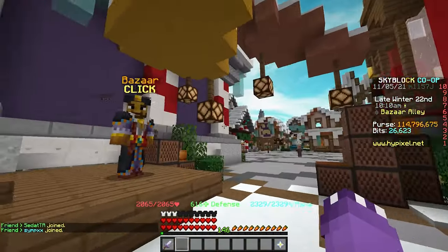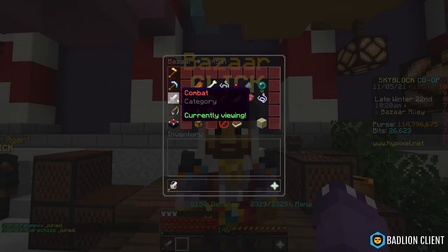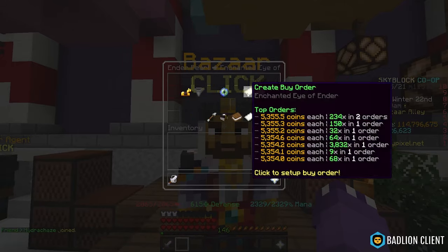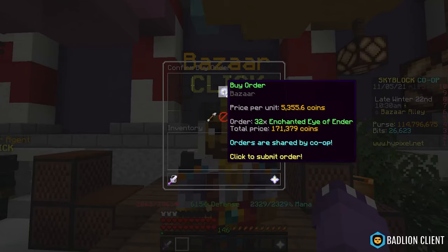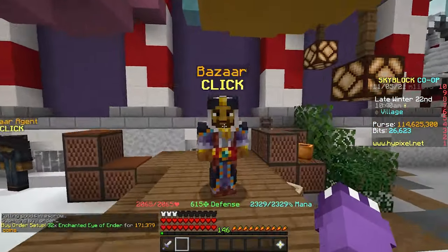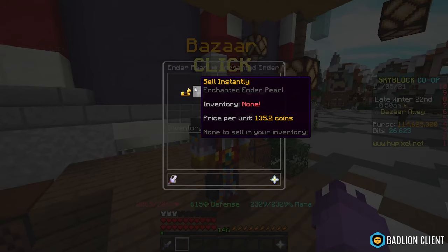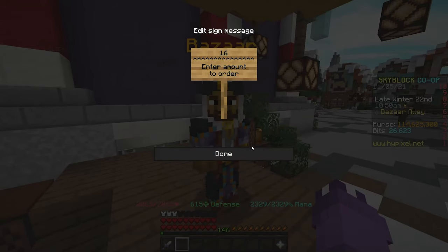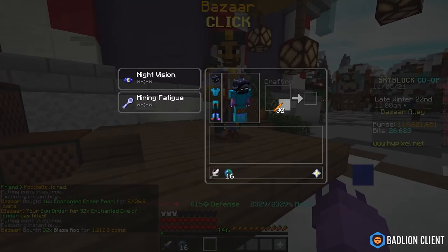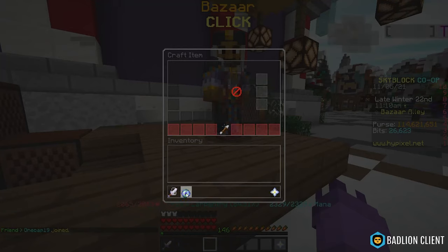The next flip: head to Bazaar Alley, right-click the Bazaar, go to the Combat section, find Ender Pearl, then Enchanted Eye of Ender. Create a buy order for 32 of these, which costs 171,000 coins. To maximize profit, you could manually craft Enchanted Eye of Enders — you'd need 16 Enchanted Ender Pearls and 32 Blaze Rods like this.